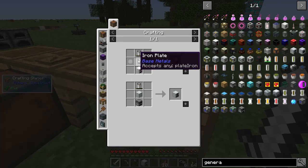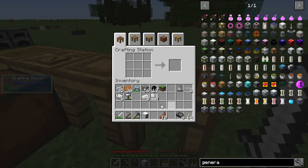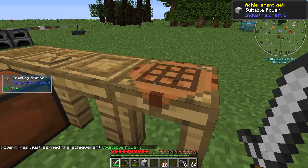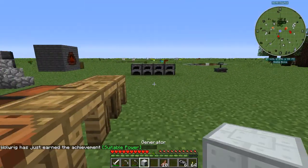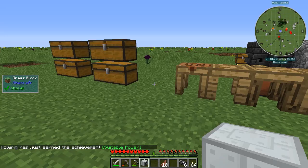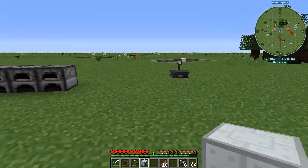That battery mixes with some iron plates — which I don't have any more of. So, iron plates and the iron furnace and the battery gets me a generator. Cool. So now where do I want to start setting up my Industrial Craft machinery?